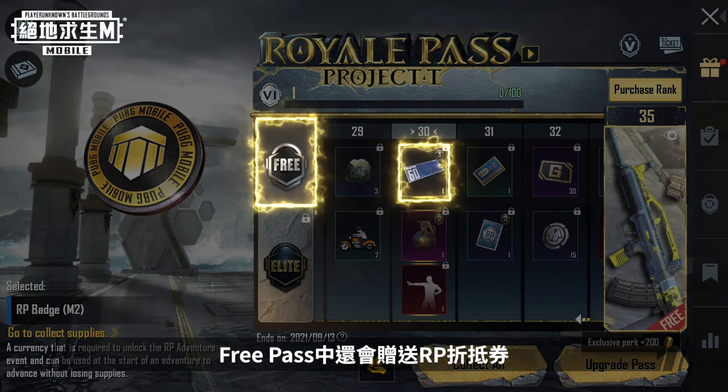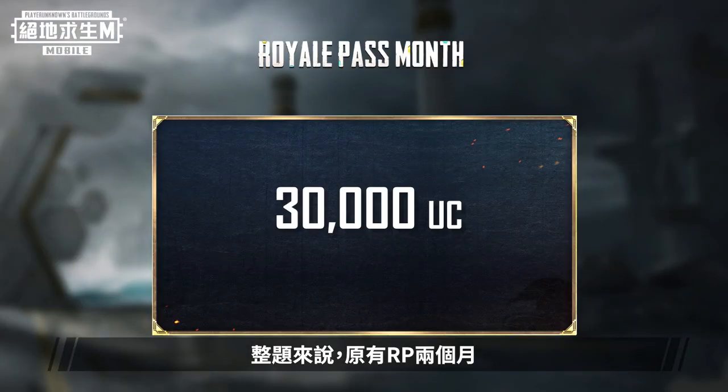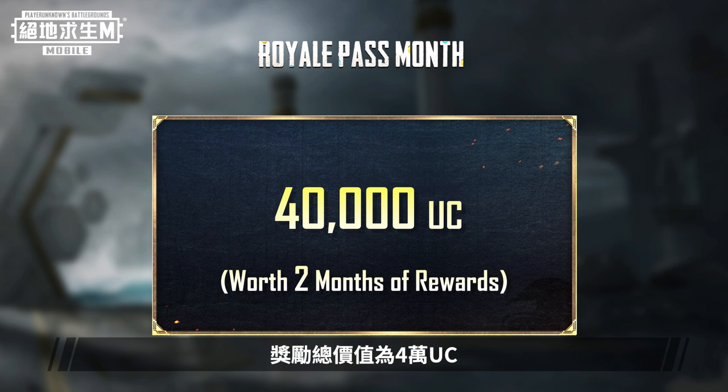Free Pass Holders will also have a chance to receive RP vouchers worth 60 UC to use when purchasing their next Elite Pass. In the past, players received rewards worth 30,000 UC when reaching max level in the Royale Pass over two months. With the update to Royale Pass Month, players will now receive rewards worth 40,000 UC when reaching max level over two months.